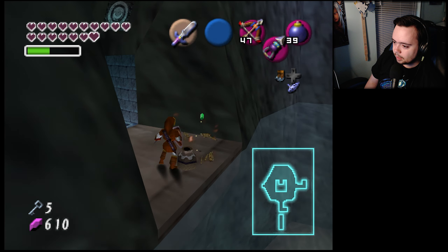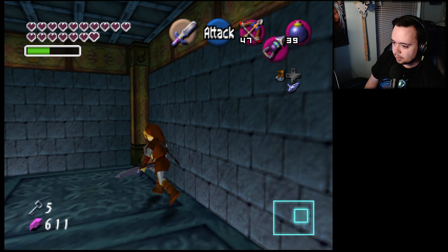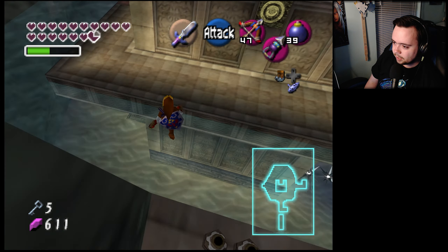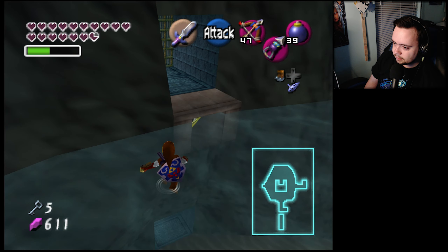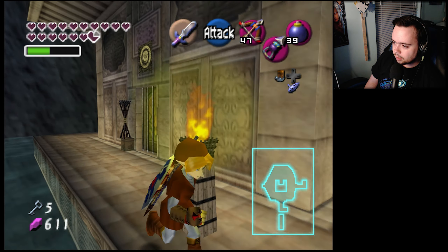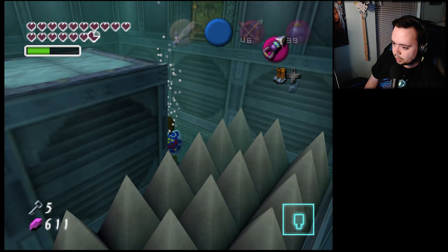Eyes are drying out. We don't have time for shenanigans — well, this whole randomizer has turned out to be shenanigans. Another token — 84, racking them up. All right, we can go through this door. We almost forgot — we gotta go down underneath, I always forget that one. Down we go.